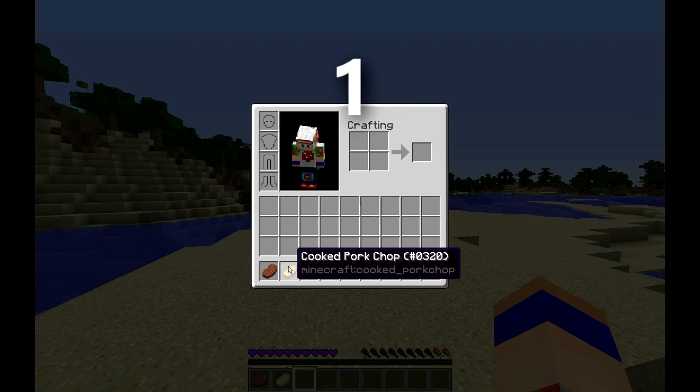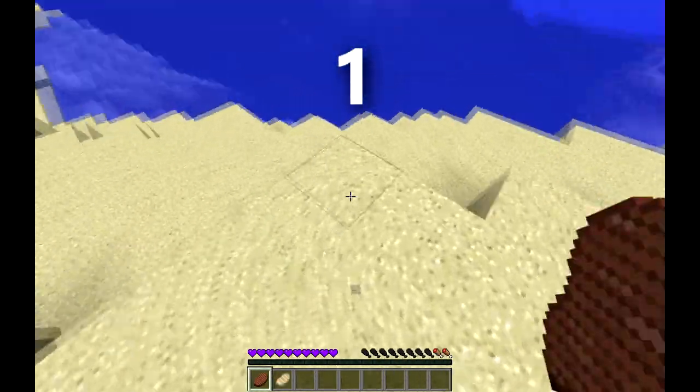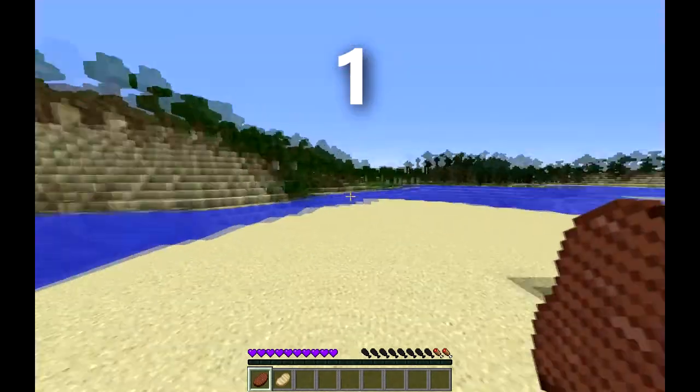Cooked steak and cooked pork chops both have four bars of hunger, meaning they are the best food in the game.